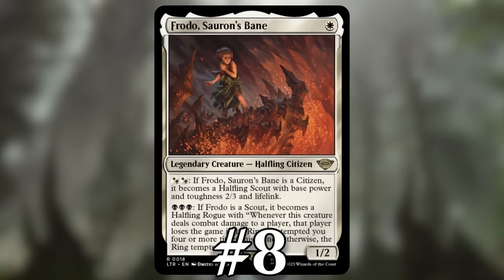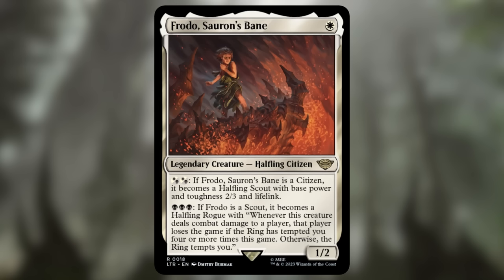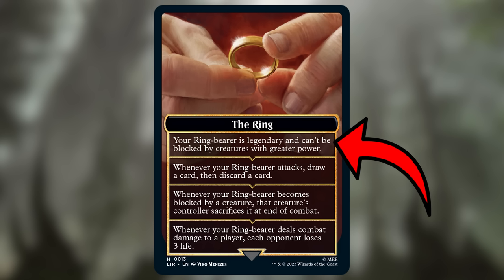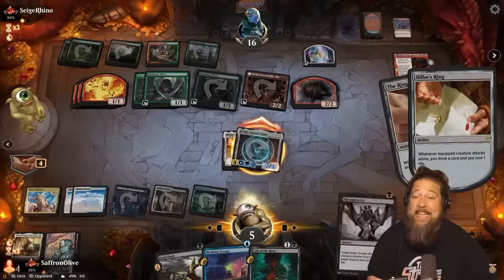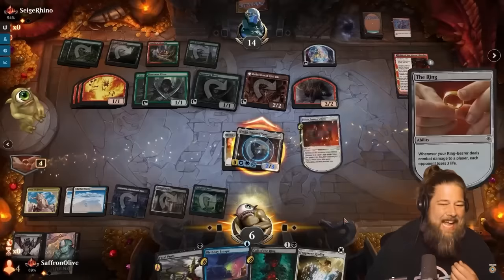Number 8: Frodo, Sauron's Bane. Being tempted by the ring four times is super easy, even discounting the fact that Frodo can help up the temptation count. To actually win the game with Frodo, you need to invest six total mana to play it and level it up, and then deal combat damage with a 2/3 — though a leveled-up ring does help by offering some evasion. It's a challenge since Frodo dies to pretty much any removal spell, and once you start to level it up your opponent is going to do their best to kill it. It tends to be one of those heartbreaking cards where you get it fully leveled up, go for the attack, and your opponent shows a Fatal Push or Lightning Bolt.